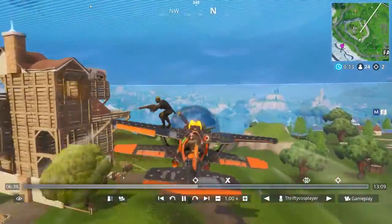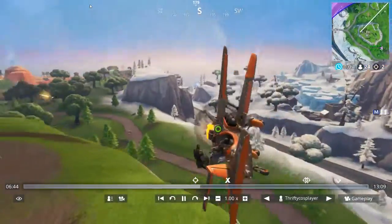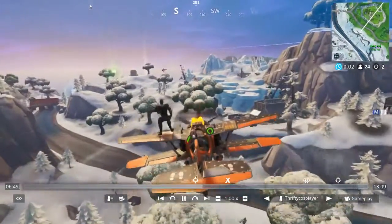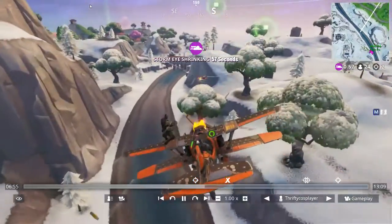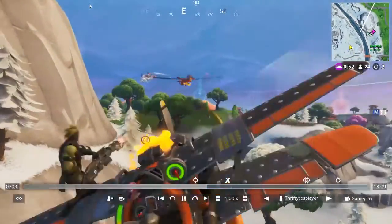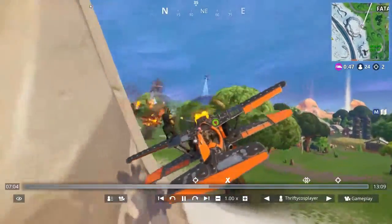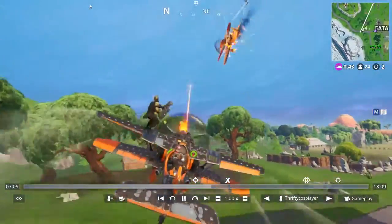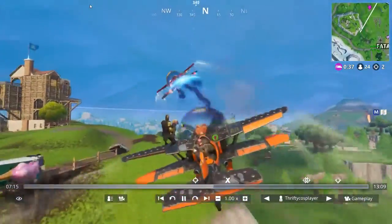Do you have a minigun now? Nope — we get one eventually. There it is. That's when you say goodbye — when people get that minigun. And you've got that good rocket or whatever the plane shoot is called. The purple one and the gold one are the best. The gold one catches them on fire and stays on fire for a little bit.